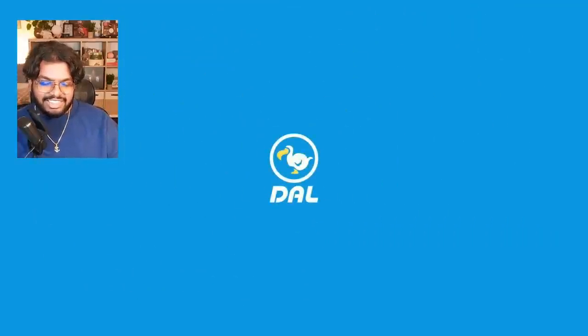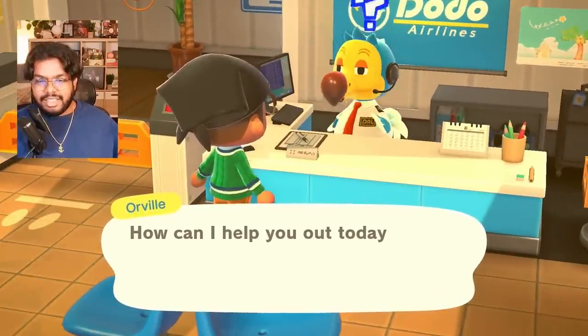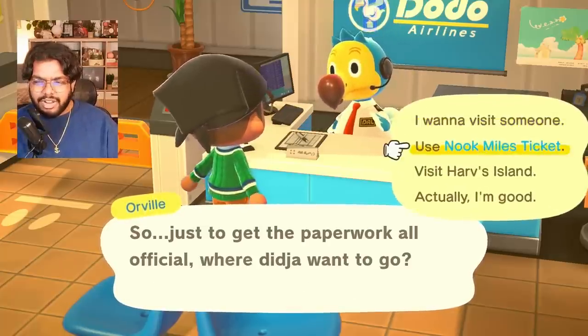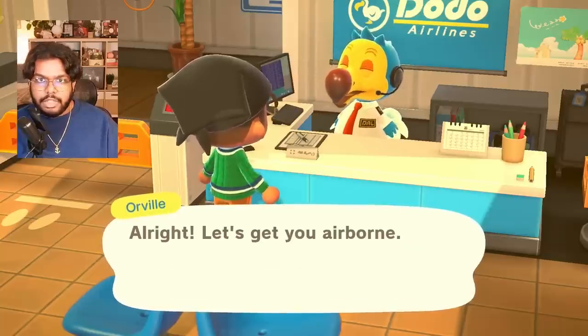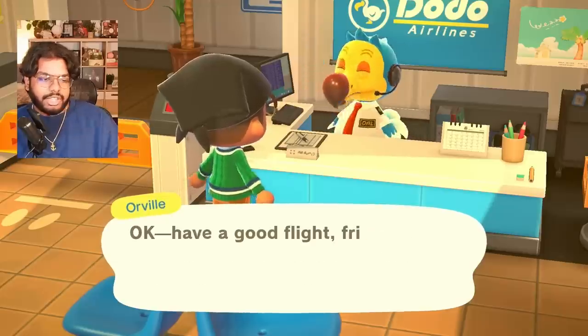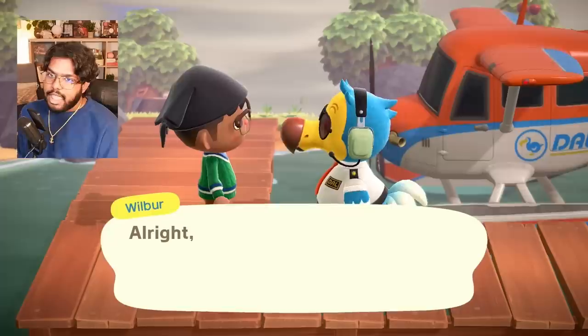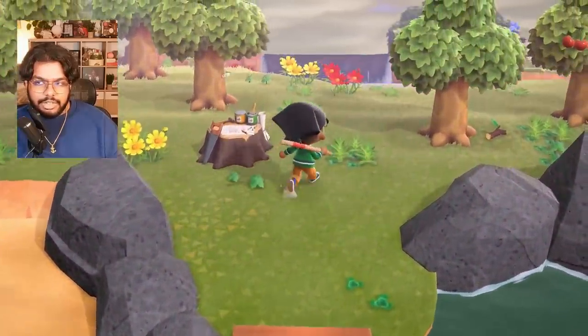One long-shot idea I have is another Animal Crossing update. I really do think that — but I just don't know, especially with the talks of another console coming. I highly doubt they're going to do it unless there's backwards compatibility. I feel like it's not going to be a brand new console — it's probably just going to be a really major upgrade to the Switch. It could be interesting if we got some Animal Crossing news, though, because it's the three-year anniversary of New Horizons, one of the best-selling Switch games, and it's been a very long time since the 2.0 update.